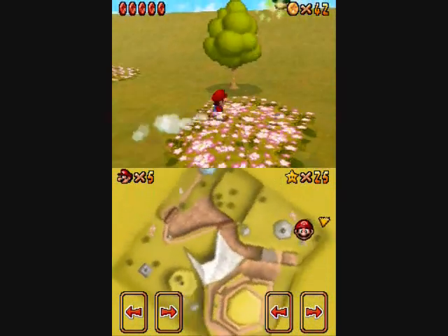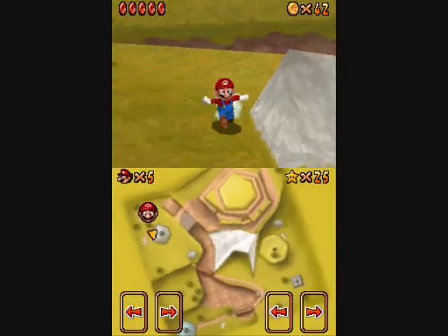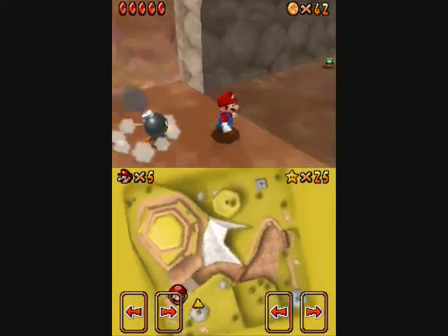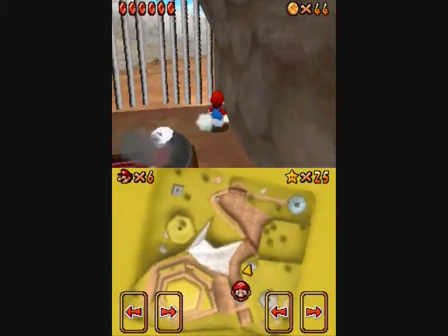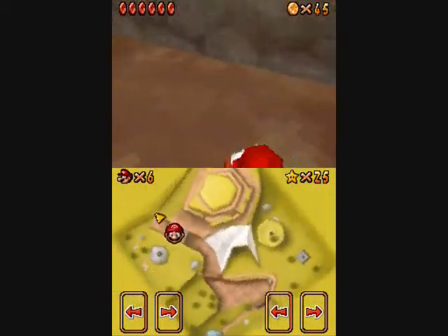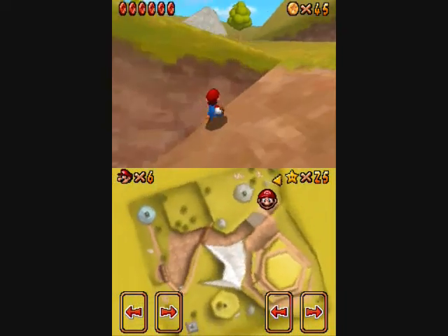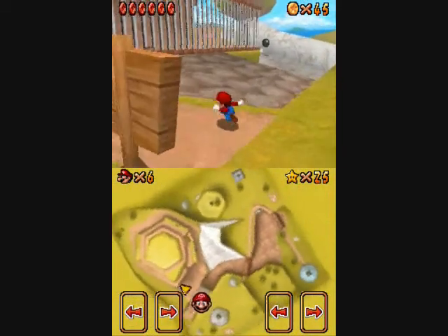From now on, most of the ones — like the one on Whomp's Fortress — will probably be done at the same time as the red coin level, just for convenience purposes, because you're already gonna have to collect pretty much all the red coins anyways for the 100 coin star.